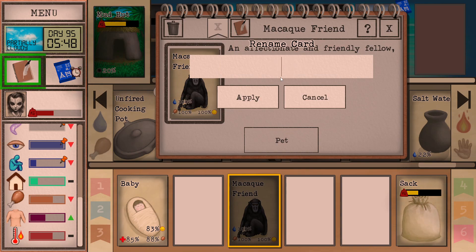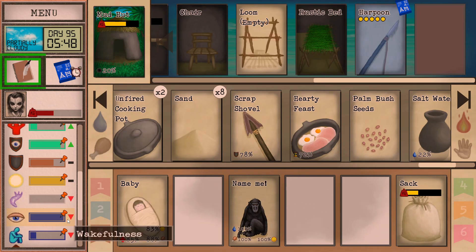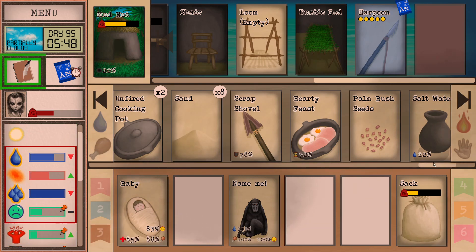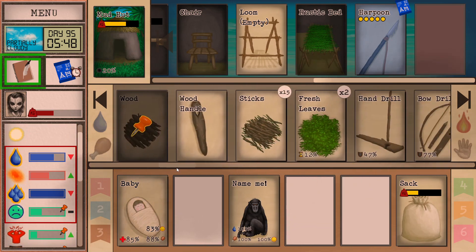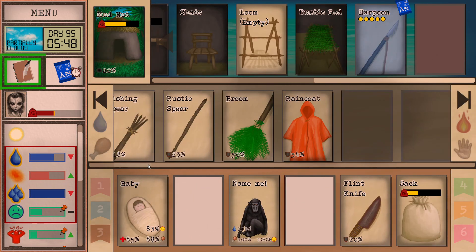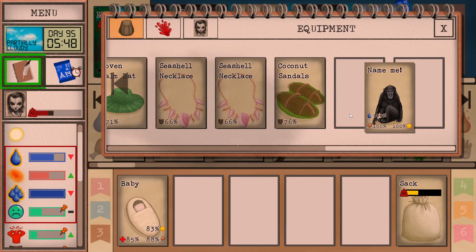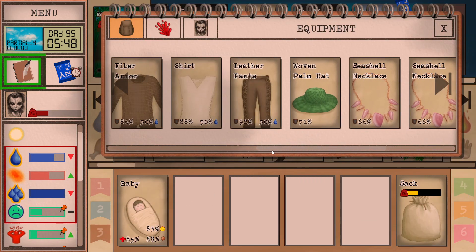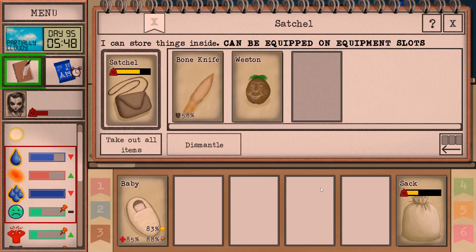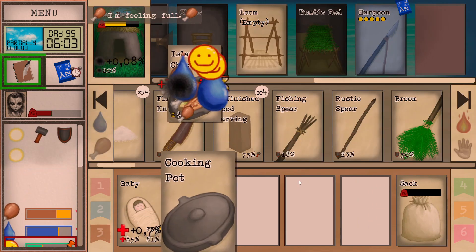Now he will help with loneliness a lot. We need a name for the macaque, by the way — an affectionate friendly fellow. Give me names. So yeah, give the names in the comments, something that suits this run I guess. A little bit under stress. Let's go and carve some wood. Actually I don't have any wood.